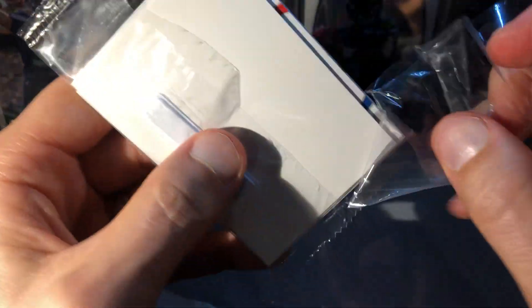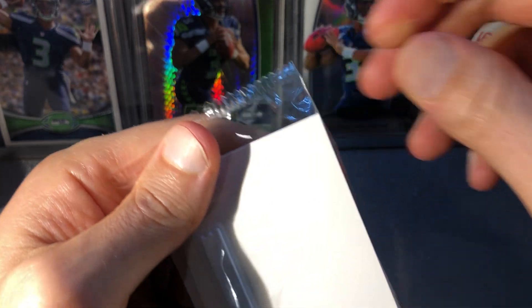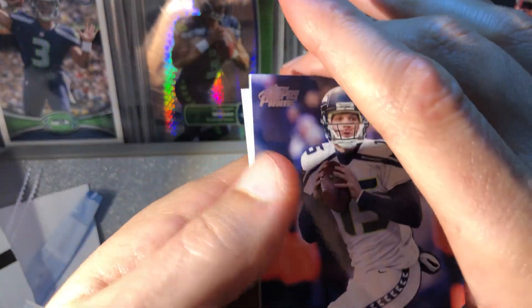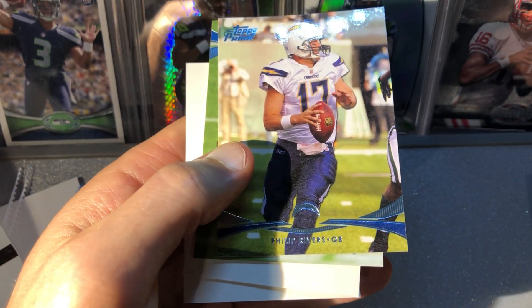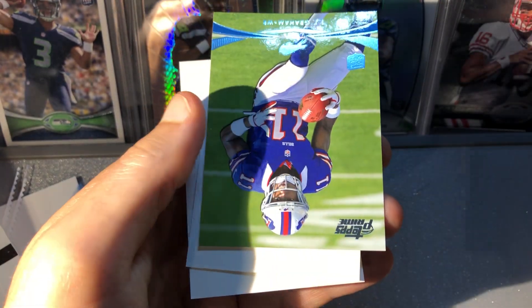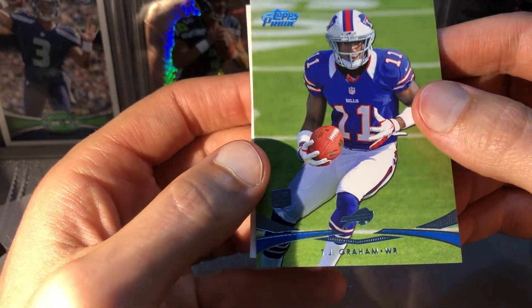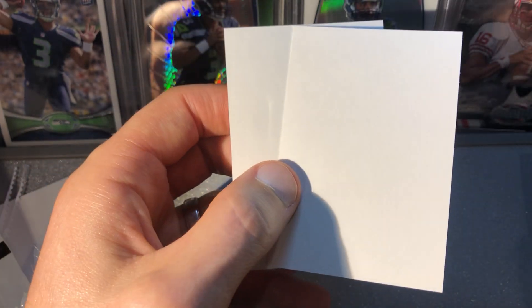Let's give you our blue foil parallel cards. Flynn is not a rookie, which is good, so that means we still got a rookie in here. Just a little sneak peek — looks like the wrong colors on the back, maybe a Patriot or something. Alright: Matt Flynn, Philip Rivers, TJ Graham — yeah, TJ Graham from the Buffalo Bills.